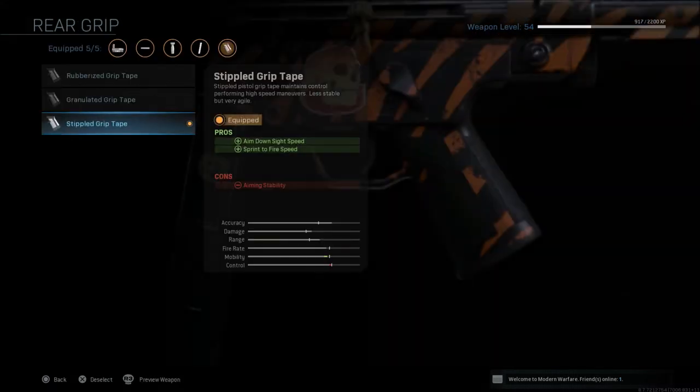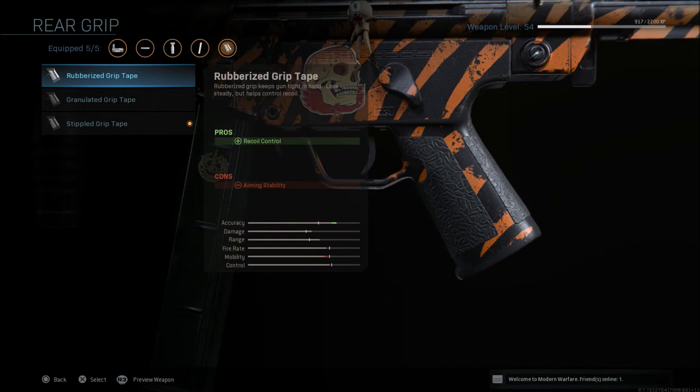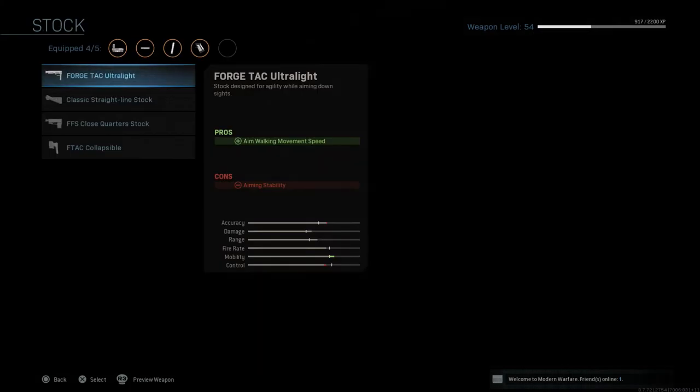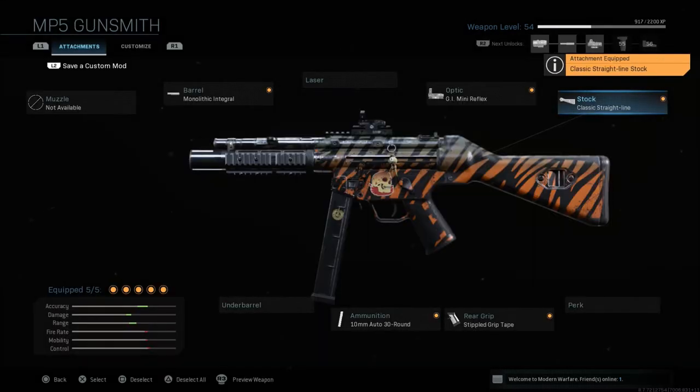When it comes to the rear grip, I always use stippled grip tape unless a weapon has really crazy recoil — then I'll use the rubberized grip tape. But stippled grip tape is always my go-to because of that aim down sight speed and sprint-to-fire speed, with a small reduction in aiming stability. If you wanted to even this out a little more, you could drop the grip and go with the classic straight-line stock, which gives you a bit more aiming stability back with aim walking movement speed as the negative.